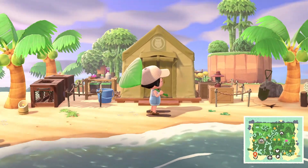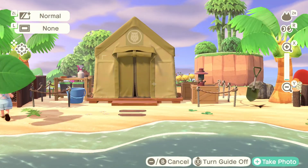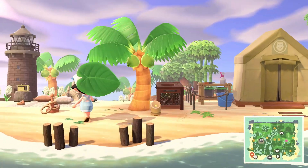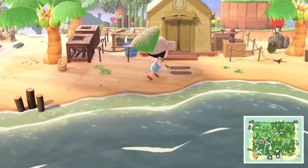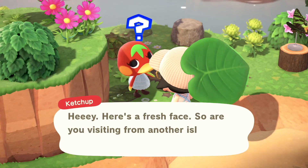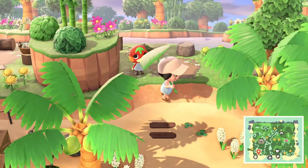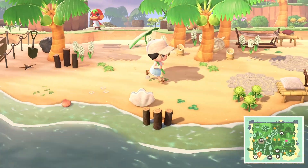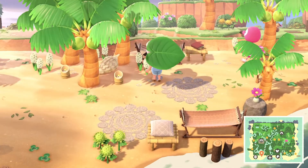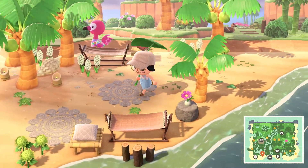Of course she's got Blathers still in his tent and it looks amazing — a really simple research area for Blathers. Is that Ketchup back there? Hi Ketchup! Let me go talk to Ketchup. You are so cute. And look — another hammock area on the beach out here. And look at this shell speaker — she's turned it around and it looks like a giant seashell, which is really great.